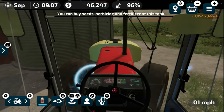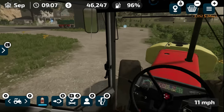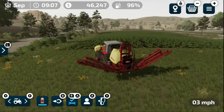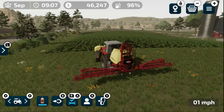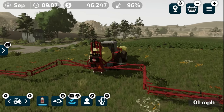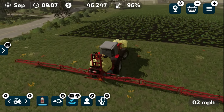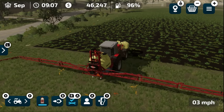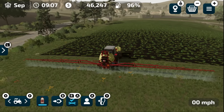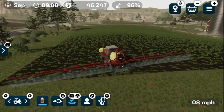Three thousand bucks in herbicide. We'll go to the end of the field and spray some herbicide on these weeds. Let's unfold the sprayer — I think it's actually a good size; I'm not sure we'll ever need to upgrade to the pull-behind. It holds a decent amount of herbicide and covers a fairly wide swath.